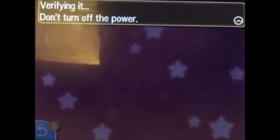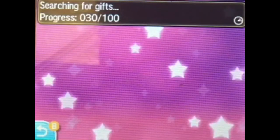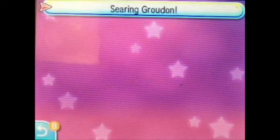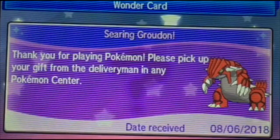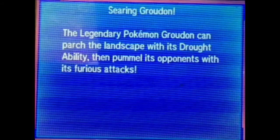All right, now it's just verifying. Now it's going to process it. Yep, receiving Groudon. Thank you for playing Pokémon. Please pick up your gift from the Delivery Man in the Pokémon Center. The legendary Pokémon Groudon can parch the landscape with its Drought ability, then pummel its opponents with its furious attacks.